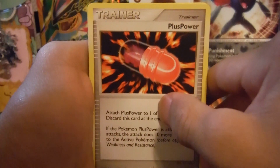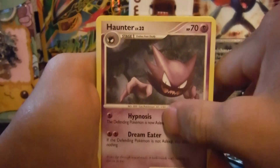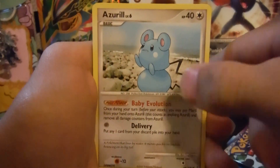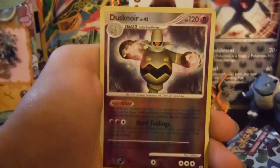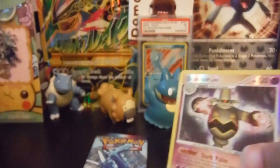Here we go — trainer, Pluspower. A Lucario, a Haunter, a Roselia, a Ponyta, a trainer Switch, an Azumarill, a Gastly, a reverse holo Dusknoir — and that's a rare! The final card in the pack is a regular rare Machamp. Let me get a sleeve for this one, then we'll go on to the next opening.